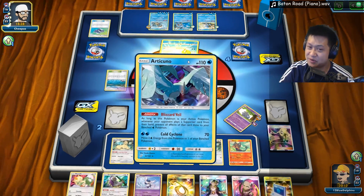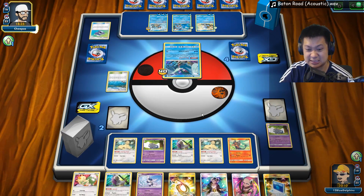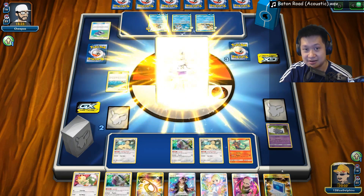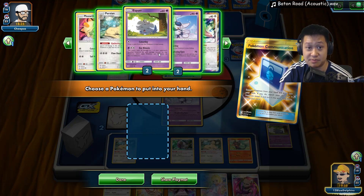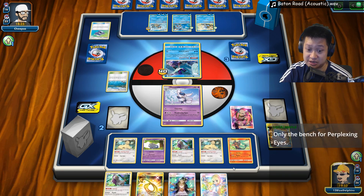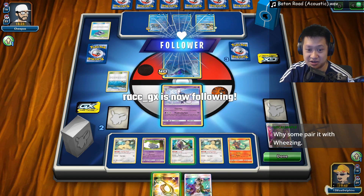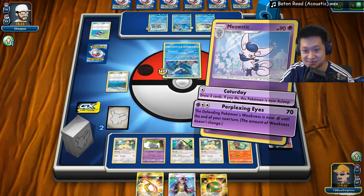Dump everything on this — finish the Articuno off. Dump everything here — that thing came at the right time. This looks good — I see a win coming. Just don't mess anything up. We don't need another Meowth because there are two versions out. We do need an Esper. We'll just go ahead and thin, taking these two out because I don't need them. Moving energy off the Blastoise — doesn't matter because this energy bonus is so good. Pairing with Wheezing — we have no energies in the deck, this makes pairing weird. Perplexing Eyes! 70 damage — one more prize card to go.